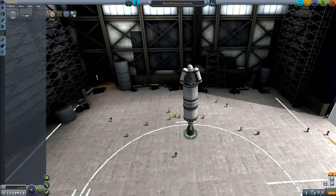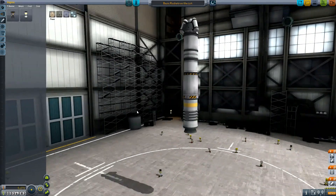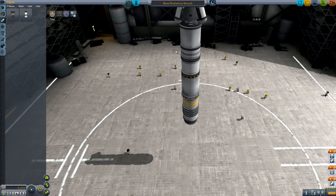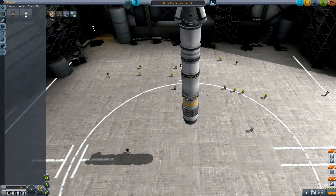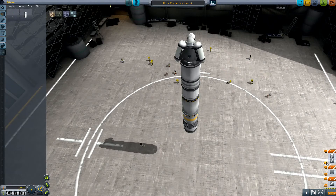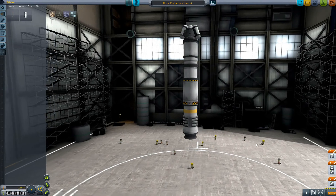We'll do the solid fuel booster. Stack decoupler. The solid boosters have far, far less control, so if you don't have a good design, you have a much greater tendency to just go all over the place and have horrible crashing disasters, which are not good. Let us fix our staging this time. I like to engage the liquid fuel at the same time that I decouple — sometimes it's useful to separate those, but usually it's better, for me, in my experience.